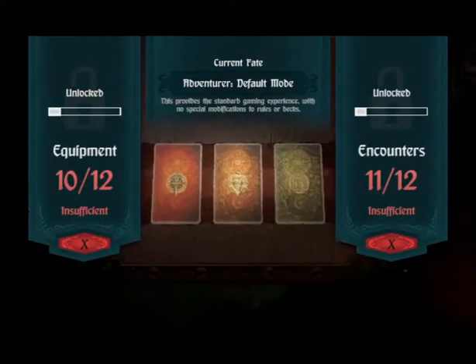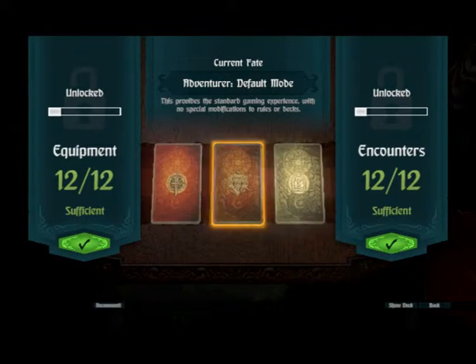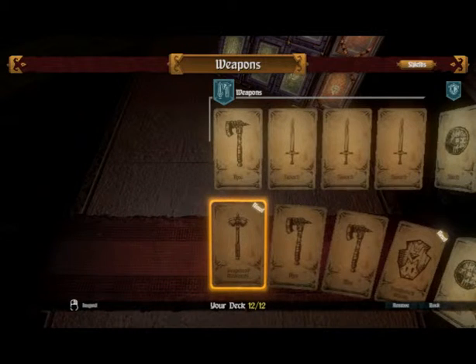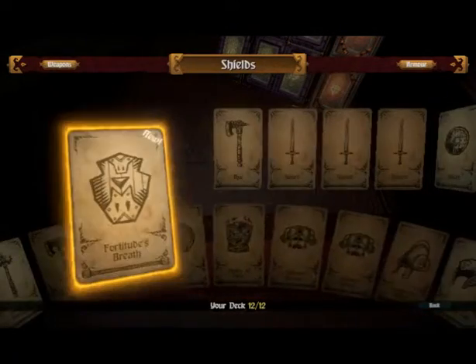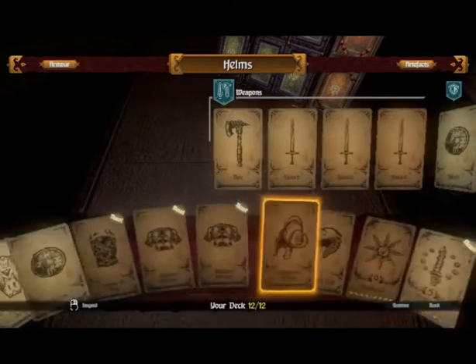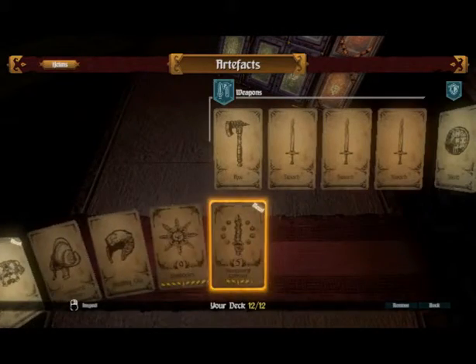Now I can show off the deck builder. We will use a recommended deck. As you see, you can equip not only your equipment but what you encounter as well. The new cards — we aren't sure what they do yet until we've found them. Explorer's Helmet... Damocles.